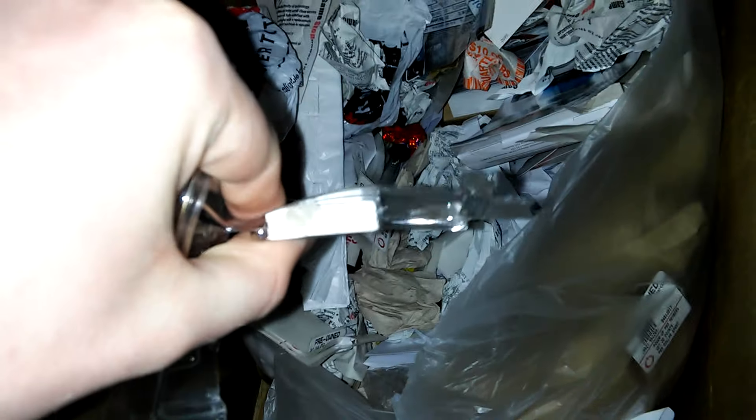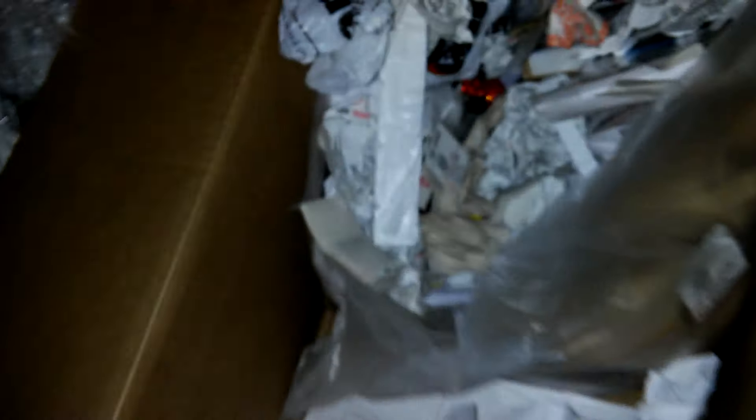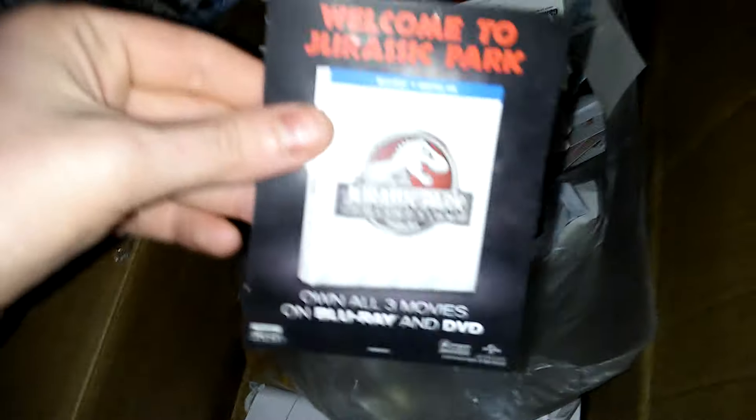I think it's a piece of styrofoam. I'm going to open it up either way. As you can see, it's already cut - there's nothing in there. There would have been like a PS Vita game or something. I don't know what would have been in there, but that's pretty cool as well. I'm not going to keep it though. Let's see what this is - Welcome to Jurassic Park, it's on Blu-ray. It's just a promotional little piece of paper. That's all that is.